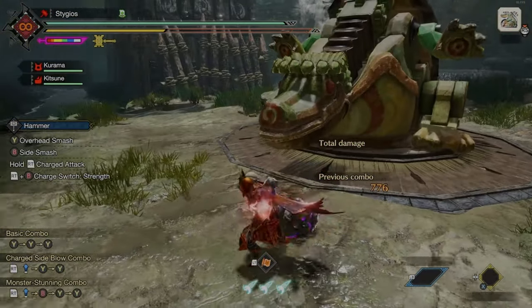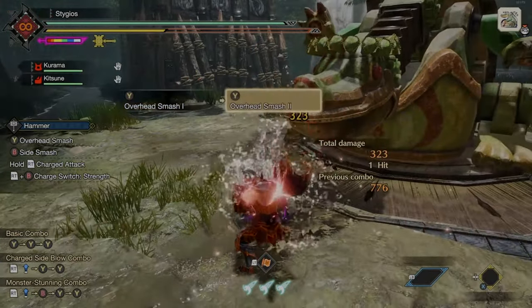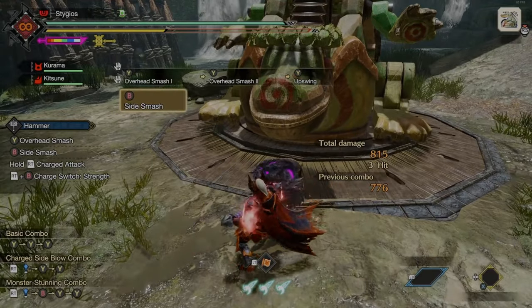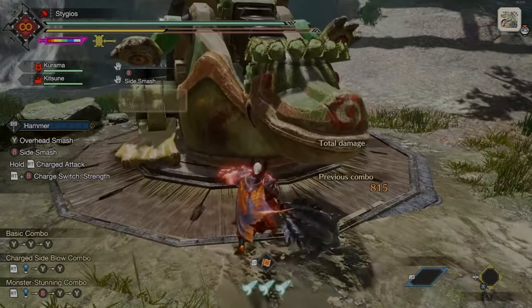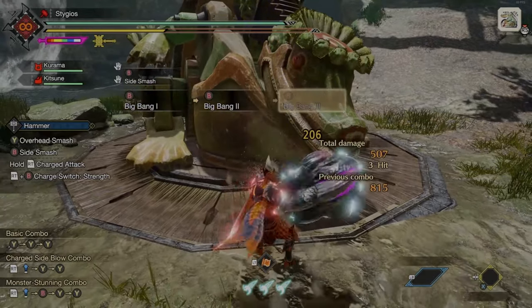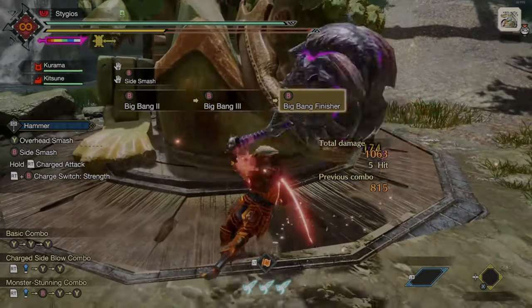Our Y attacks are going to be overhead smashes with an upswing, and then we have our side smash, which we can then go into our Big Bang series — Big Bang 1, 2, 3, and then the Finisher.